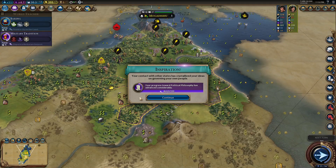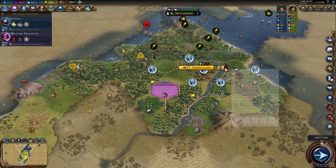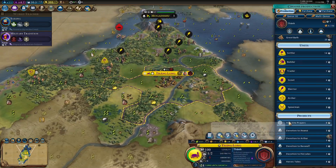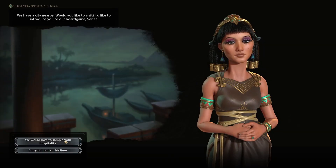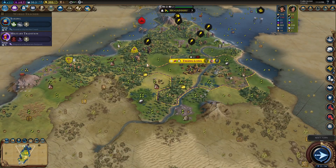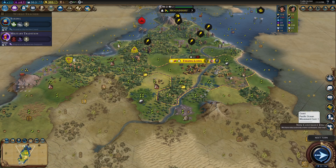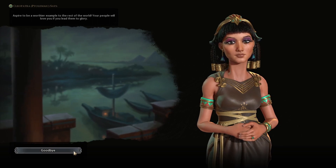Vietnam gets a 10 out of 10 for culture — the amount of tourism you're going to get is insane, and it's easy tourism. Play them as a culture Civ. They get an 8 out of 10 for domination and religion, because all of your units get that bonus in forests, which means apostles and missionaries too. Even though I don't like religion games very much, she does it very well. And even though domination isn't as fun as culture for Vietnam in my opinion, she does it very well also.